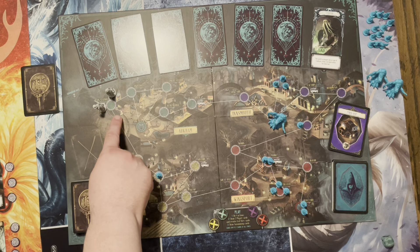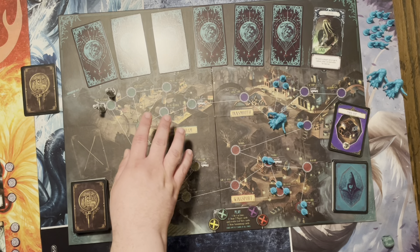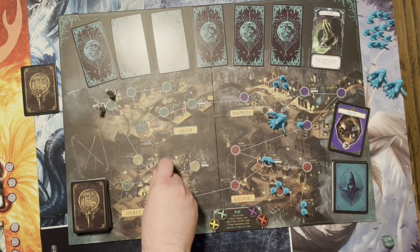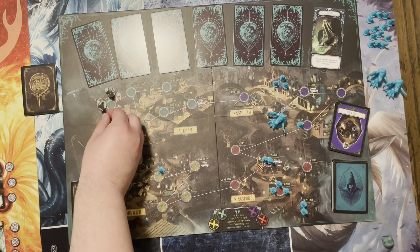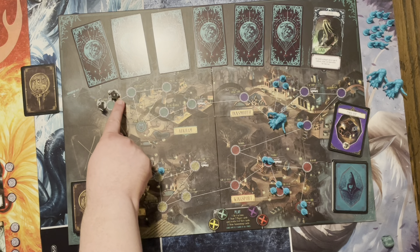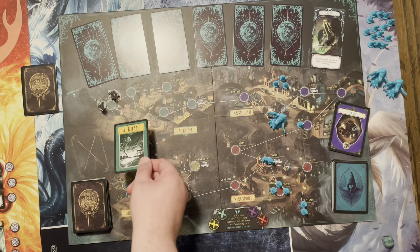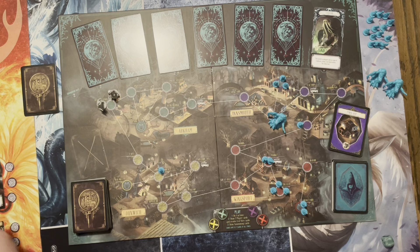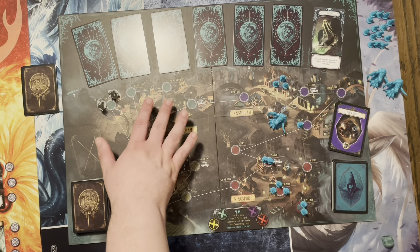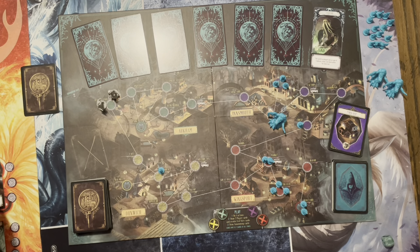You can discard a clue card at a bus station to move to any location in that town, or anywhere if the card matches your current town. For example, if the good doctor wants to go to Innsmouth and has a card matching his part of town, he can go to Innsmouth or anywhere else for that matter — he just discards a clue card. So if he has an Innsmouth card and he's in Arkham, he can go anywhere in Arkham.